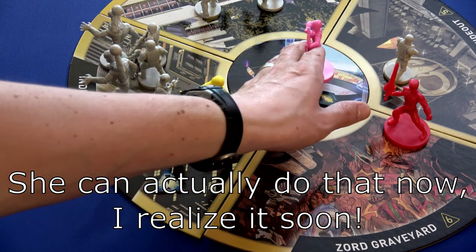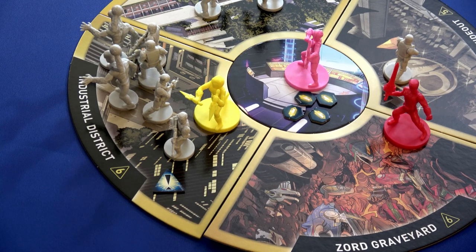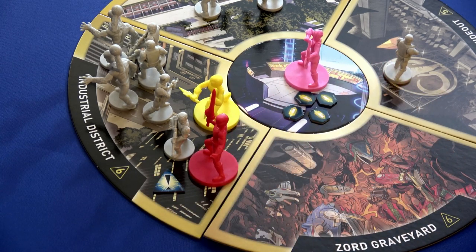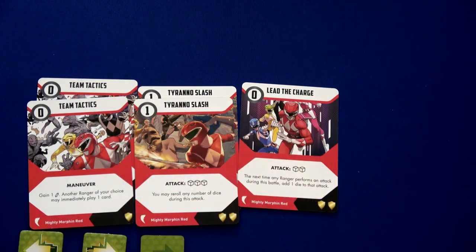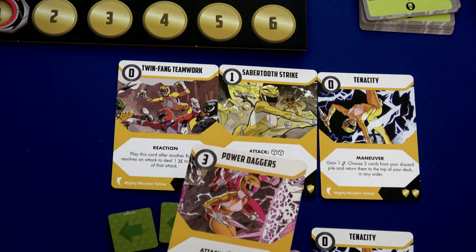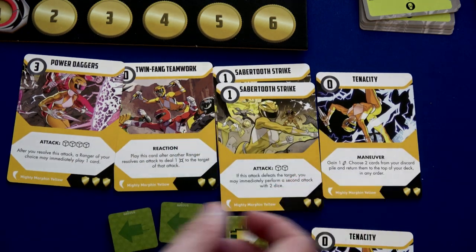Jason still has two actions — he spends one to move in with Trini, and two to attack with her. We're going to take on all four mastodon troopers. First we gain two energy crystals. Jason draws two more cards: Lead the Charge and another Tyranno Slash. Trini draws and gets Twin Fang Teamwork, Power Daggers, and Saber Tooth Strike.